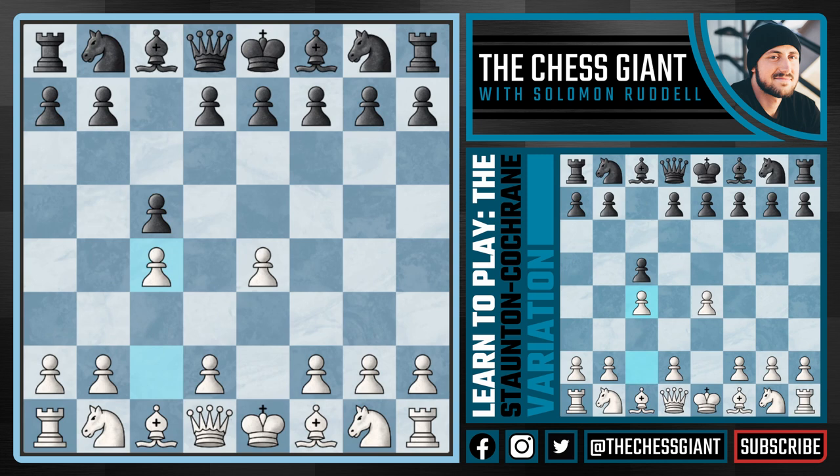The whole point of c4 is to put an eye on b5 and d5. In the Sicilian Defense, Black eventually needs to break through with d5 or b5, so by playing c4 right away we are trying to lock up any chance of Black having counterplay. The only downside of playing c4 is that the d4 square becomes very weak, so we do need to take care of that square. But e4 and c4 with the Staunton-Cochrane variation is a very underrated opening with good potential.